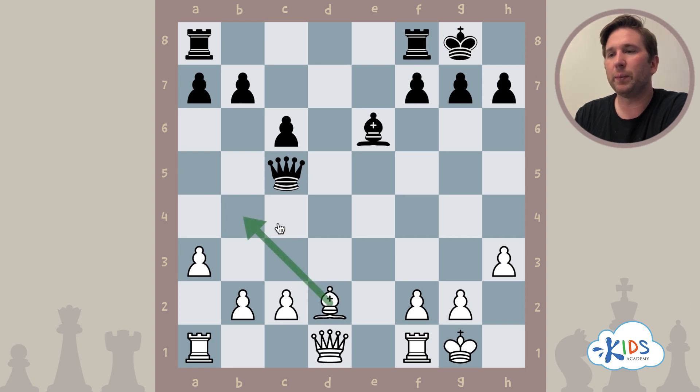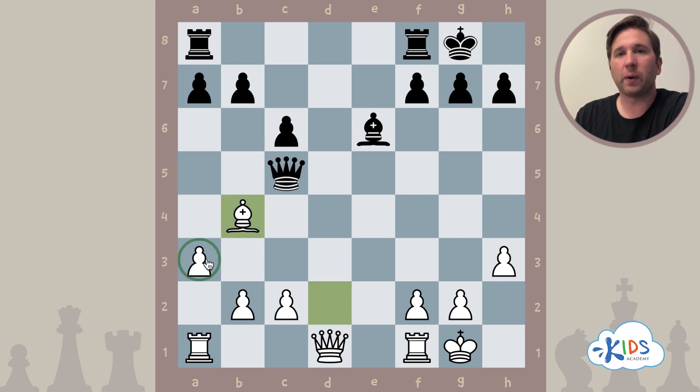It's important to know that bishop b4 would not work if this pawn weren't here. The pawn on a3 supports our bishop — if that pawn weren't there, the queen could just capture our bishop for free. So the whole key to this puzzle is the pawn on a3, which supports our bishop, which skewers the queen.